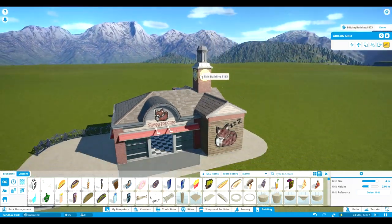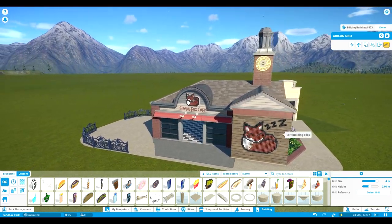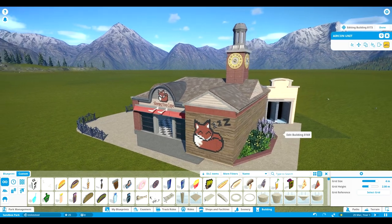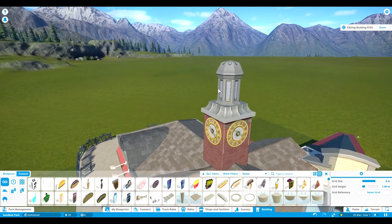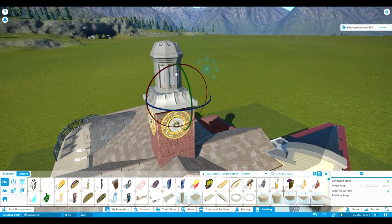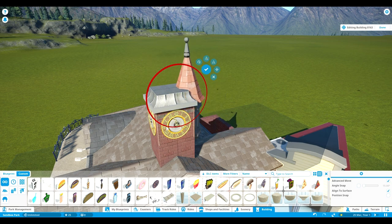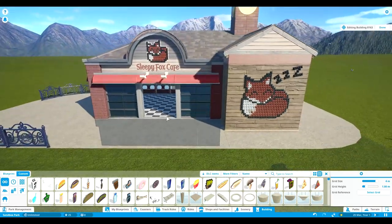It really sets the whole building off - just that little tiny clock tower. Absolutely! And this - you call that thing the castle window oriel - and you just place that upside down. Yep, just flipped it. That's so smart!